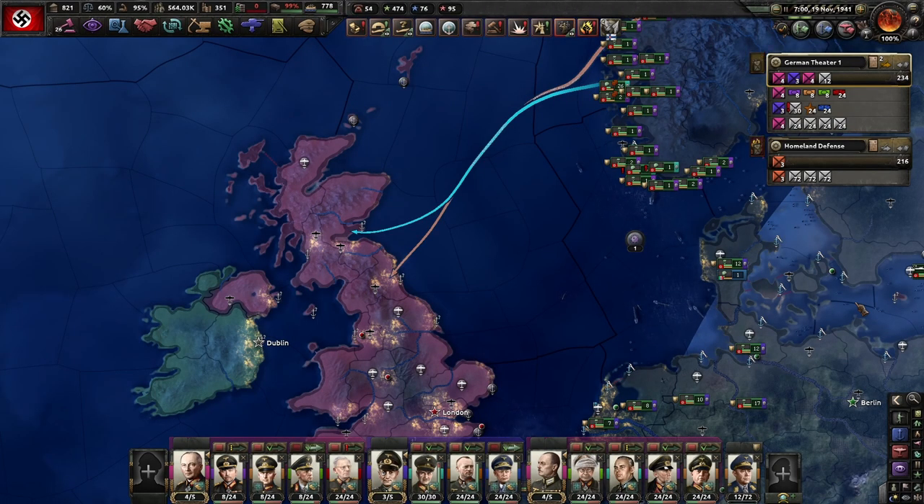Welcome everyone to Husband and Wife Gamers. I am Husband and this is Hearts of Iron 4. If you have been following the campaign, go ahead and click in the description to skip ahead. If you haven't been following along, you picked a great time to start because we're going to try to knock England out of the war with Sea Lion.